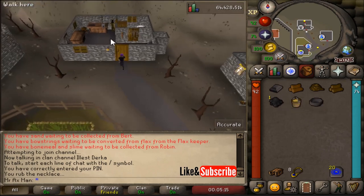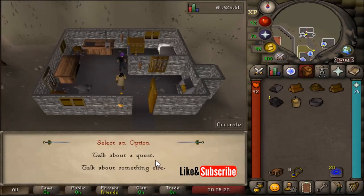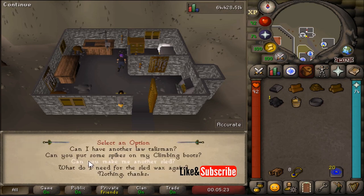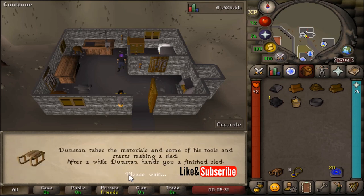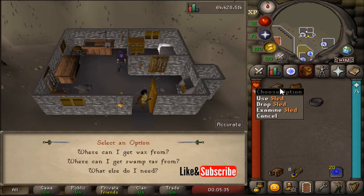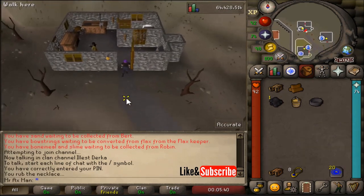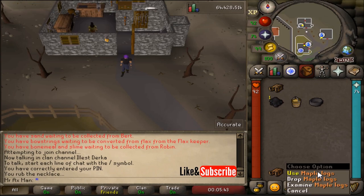Speak with him and select to talk about a quest, then ask about the sled. He'll ask for some items, you hand them over to him, and then he will give you back an unwaxed sled.